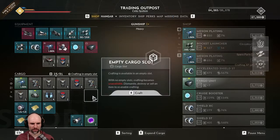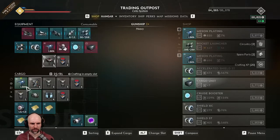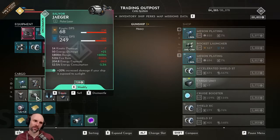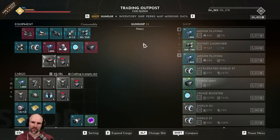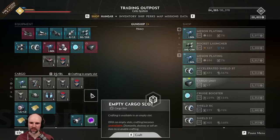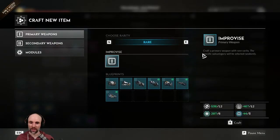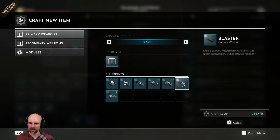Sell those commodities. Dismantle. Do we want to keep a Jager? That's uncommon. Can I craft a... where are we on crafting? I cannot... rare. I could craft some...